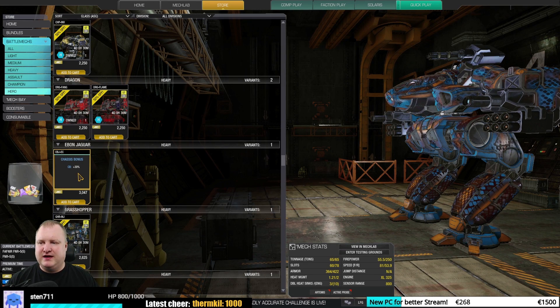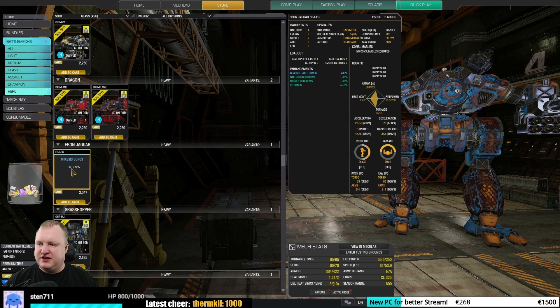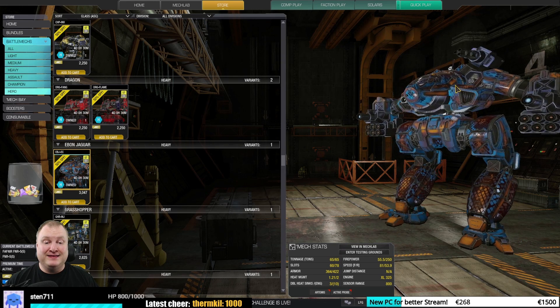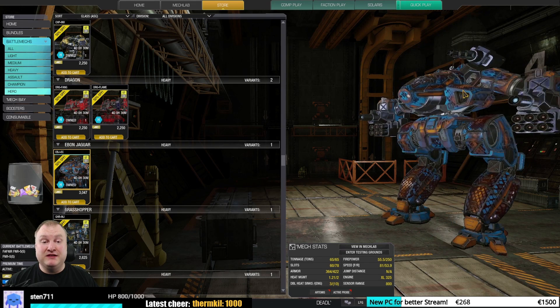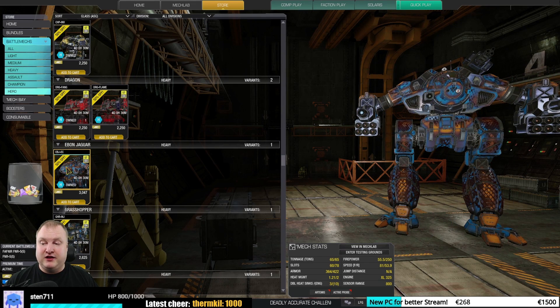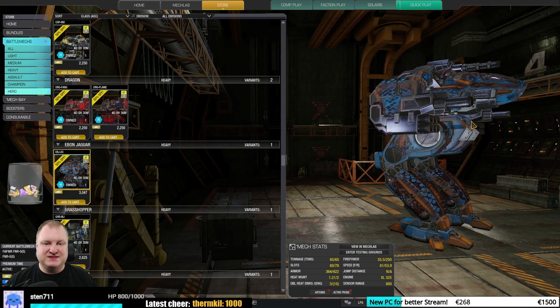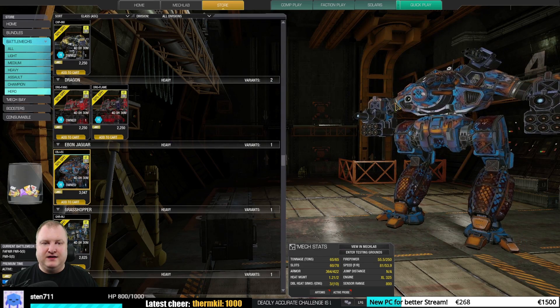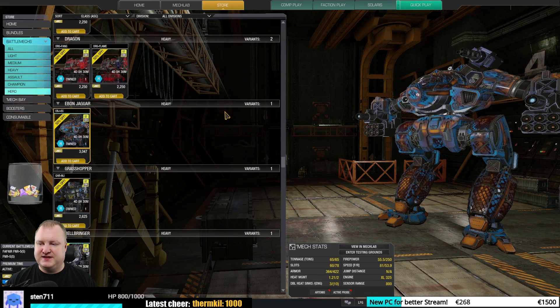Different story for the Ebon Jaguar Esprit De Corps — this is a really, really solid basis for any Ebon Jaguar build you could do. Just for that fact I would actually say very good, maybe even must-have. It will allow you to run all your Ebon Jaguars with the added C-Bill bonus, it has a nice paint job, and it also comes with specific hardpoints you can't get on any other mech in the Ebon Jaguar category. Very good to must-buy.